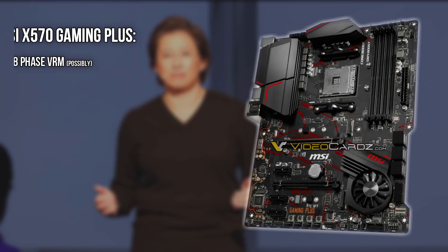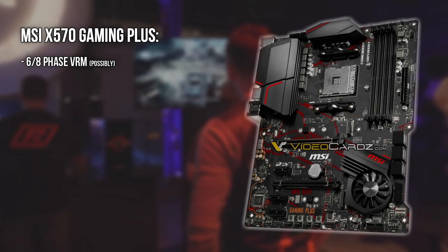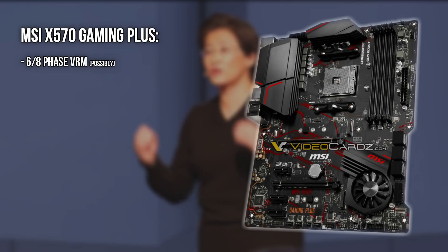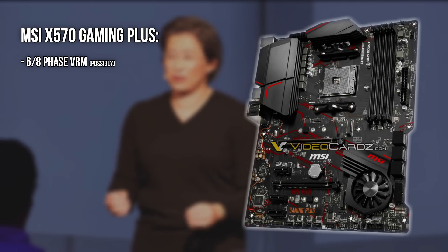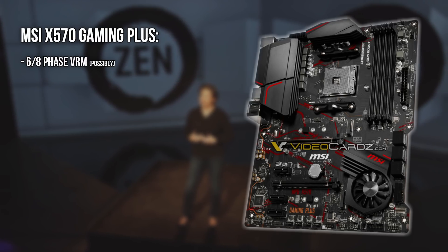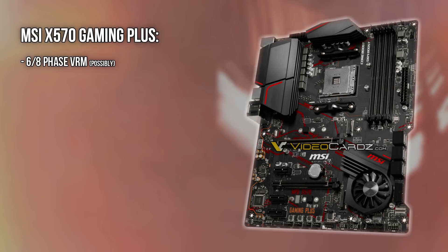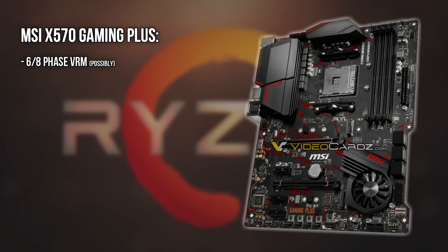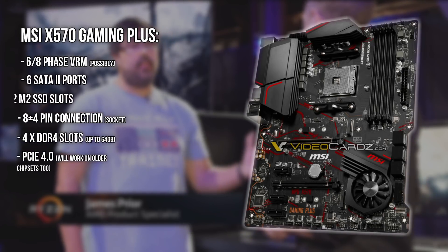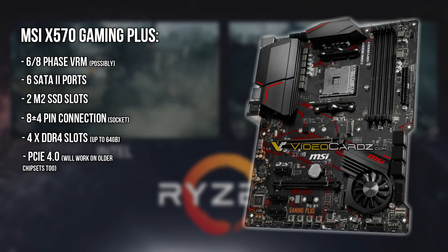Now the lower-end X570 Gaming Plus. Apart from the obvious aesthetic difference compared to the Carbon, the differences aren't so big per se. We seem to have a reduced overclocking potential on higher-end chips due to the reduced 6 or 8-phase VRM supply, compared to the 12-phase on the Carbon. We still have 6 SATA 3 port connections and 2 M.2 SSD slots. So the main differentiating points are aesthetics and VRMs.